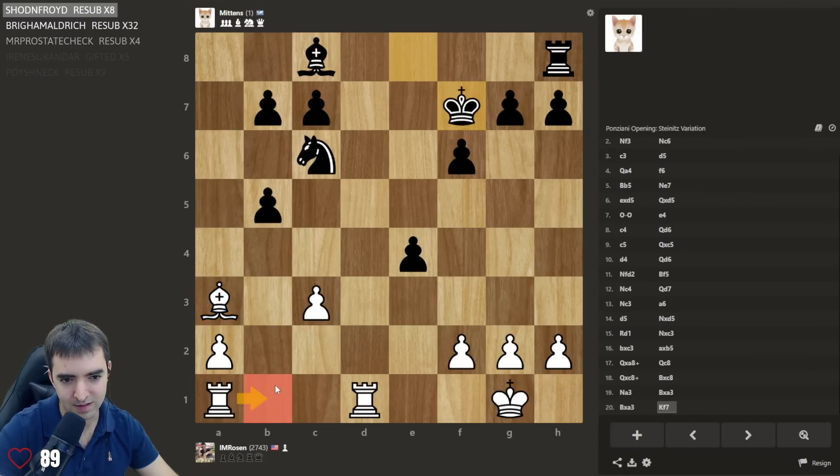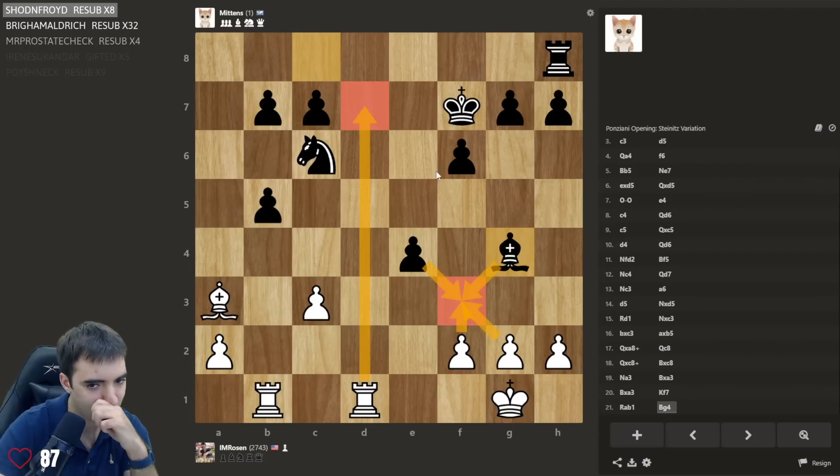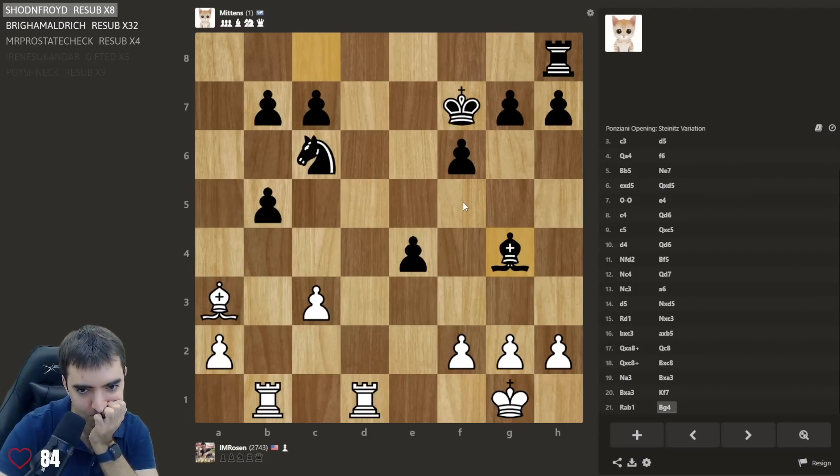Rook b8, or rook b1 — and then knight a7. Oh this should be okay. Knight a7, bishop c5. I feel like I have chances this game. f3, takes takes takes, rook d7 — I don't want to screw it up.